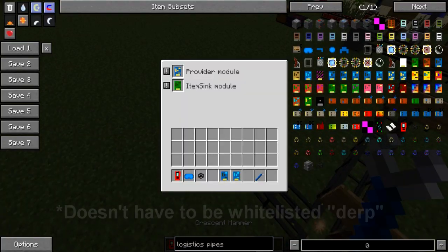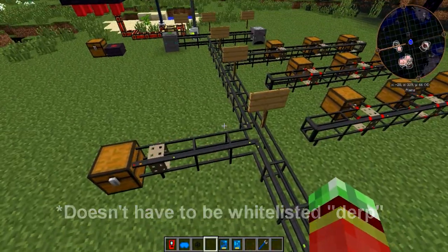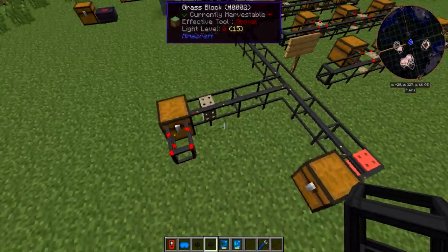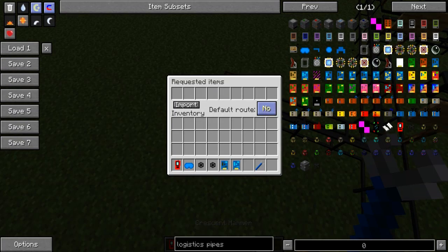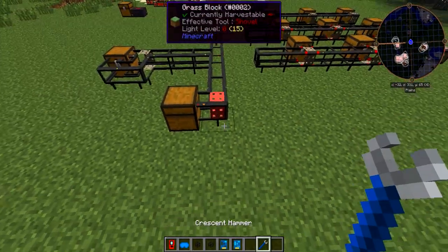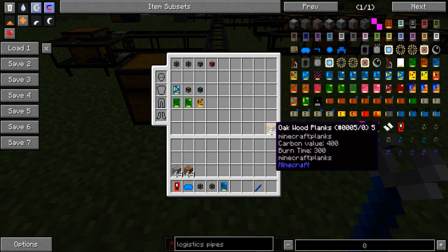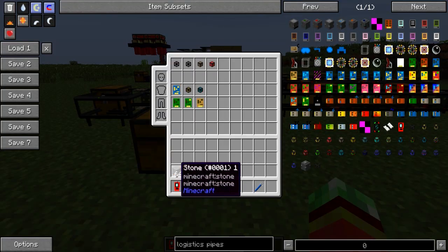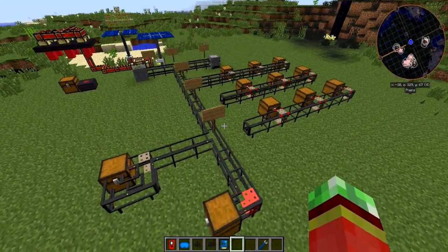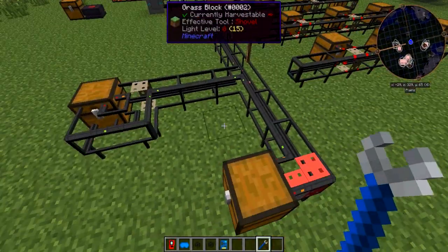The quicksort module, once placed in the logistics chassis pipe, will try to extract items from the corresponding inventory and put them in a chest that already has a designated place for that item. However, it does have to be whitelisted. If I put the quicksort module in here and get myself some resources — wood, planks, stone, dirt — if I place oak in here, you would see it will not be able to send it anywhere, because it does not have a place to go since nothing is designated either in the default pipe or the item sink module.